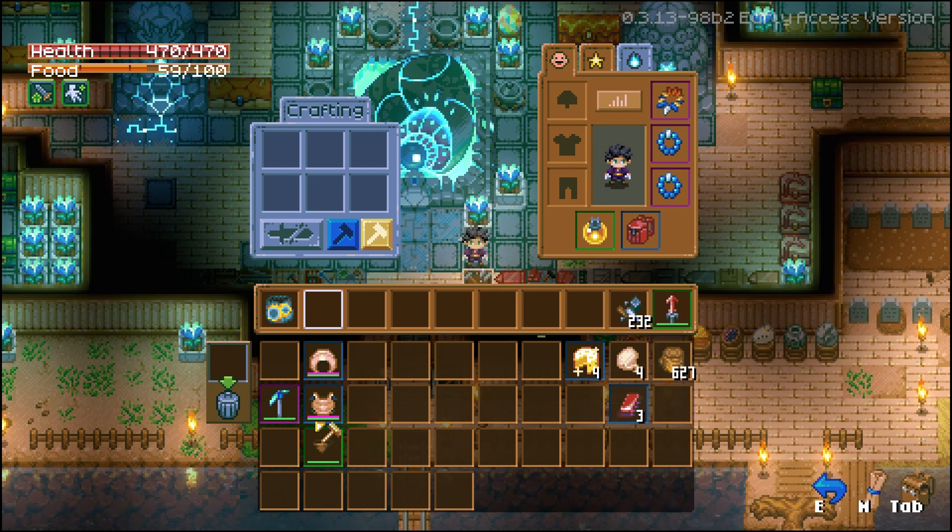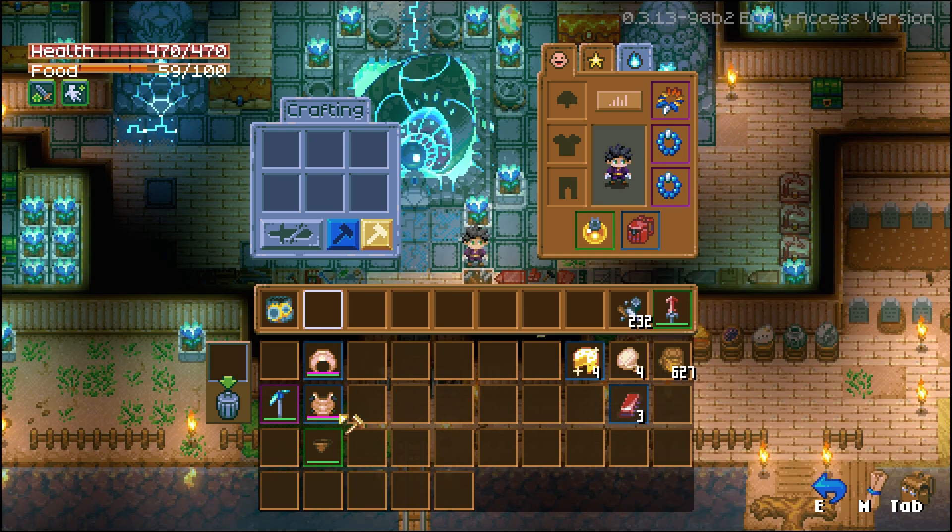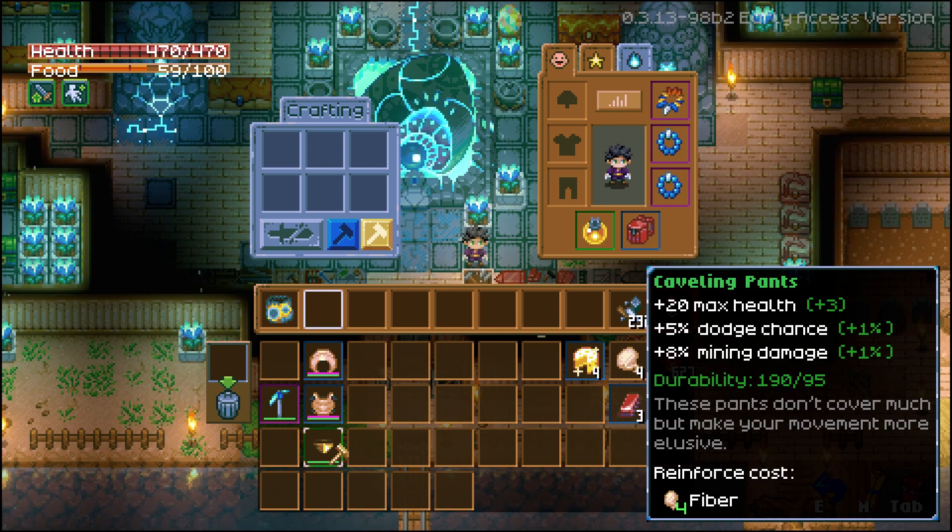That required 6 Lava, so go on to the Hive Bomb or use a Mob Farm. And then from here, we're going to reinforce our Caveling Pants. It's going to cost us 4 Fiber — you can get them from your Bug Farm, or from the Grub Caprock. And that will boost our mining damage percentage to 9.